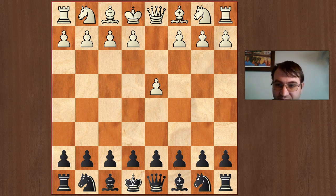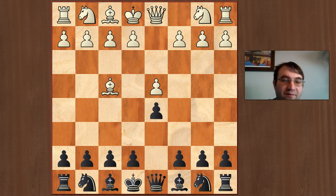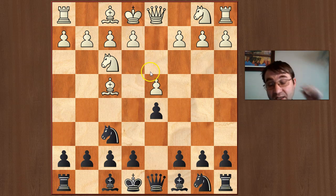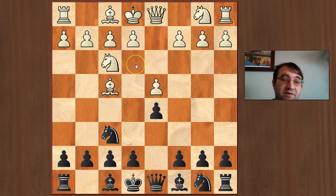The London System is very popular. It's d4, d5, and then white plays Bf4. Then usually white will employ a setup where he plays Nf3 and follows up really passively — e3, h3, c3, Be2, and castles.